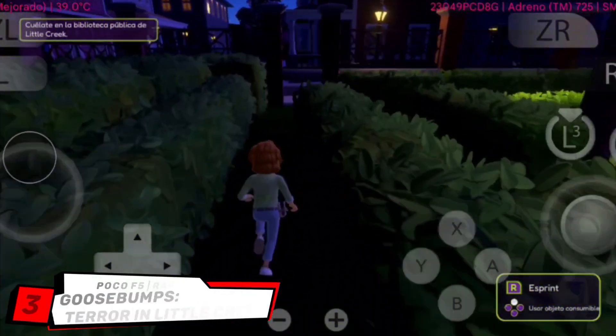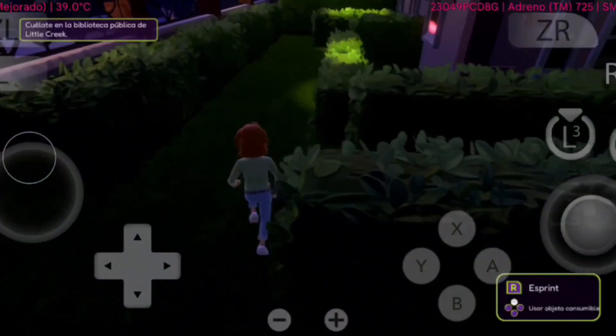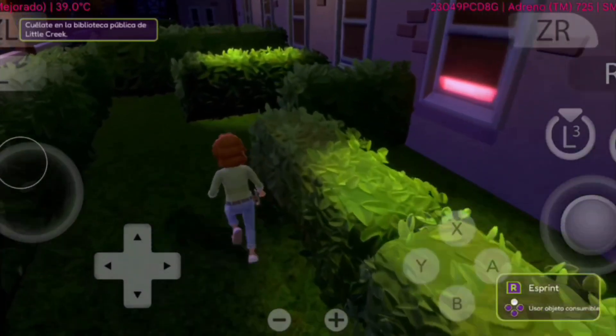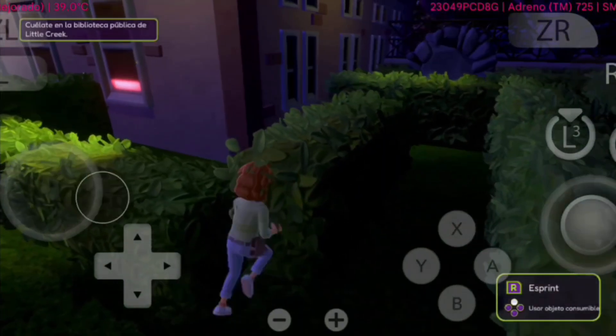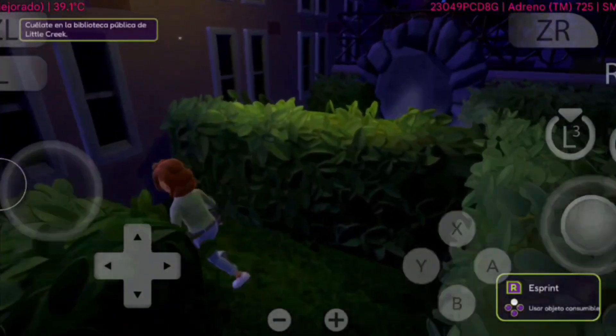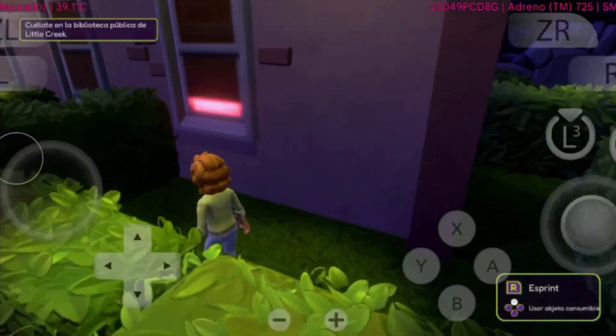Up next is Goosebumps: Terror in Little Creek. On Eden Emulator, the game runs smooth and stable, with no major crashes encountered during testing. The atmosphere, spooky visuals, and story-driven gameplay translate well on Android.